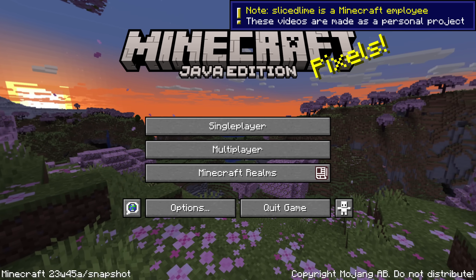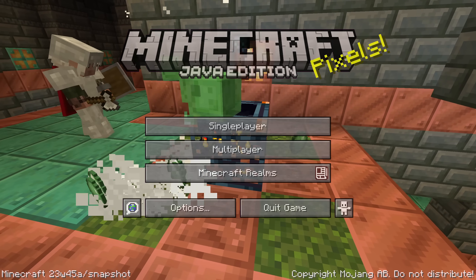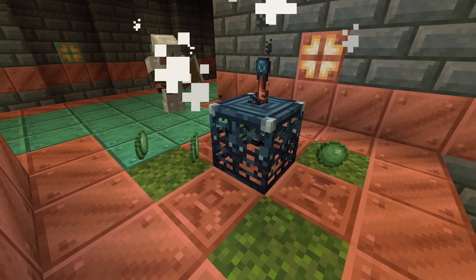Snapshot 23w45a is here with the new experimental trial chambers, their trial spawners and the breeze mob, as well as other changes and fixes. My name is slicedlime and I'm here to show you all the changes.